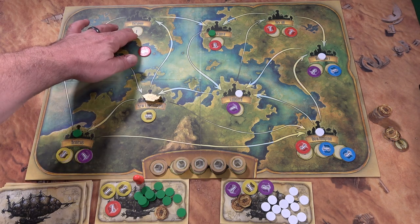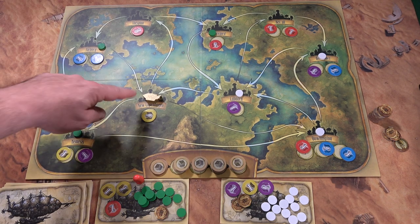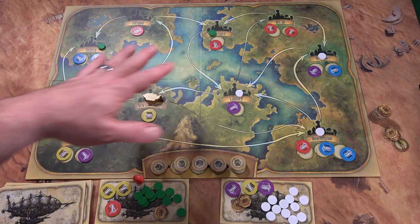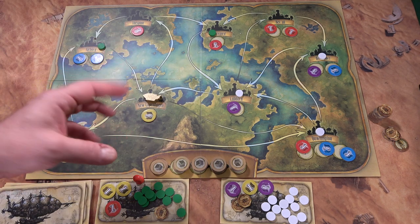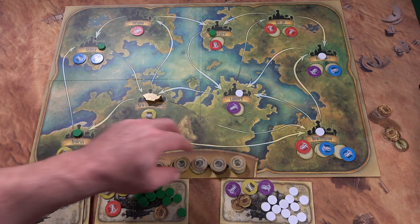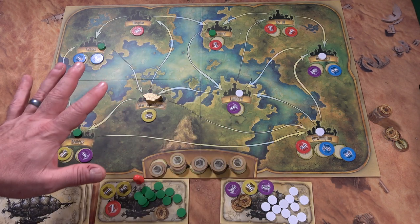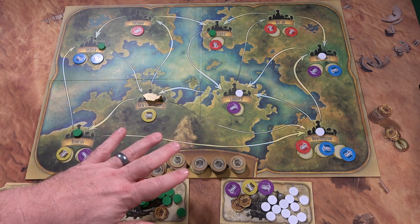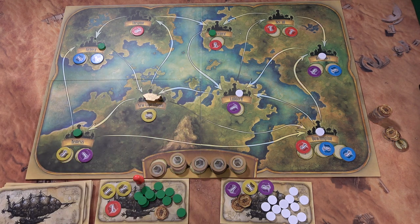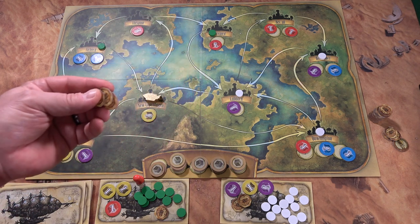There are different numbers on the spaces. You always start at Thesben and work numerically to two, three, four, five — you always start in New Copenhagen. Once you lay all these out, you flip them over. The remaining tokens in the bag are separated equally through five supply areas. Once these are gone, that starts the end game process.